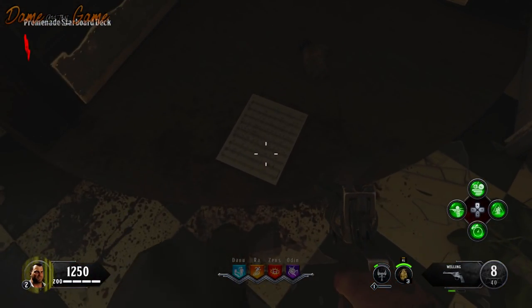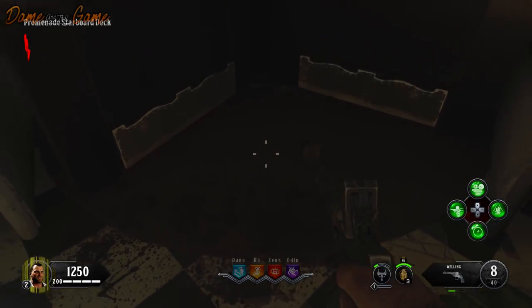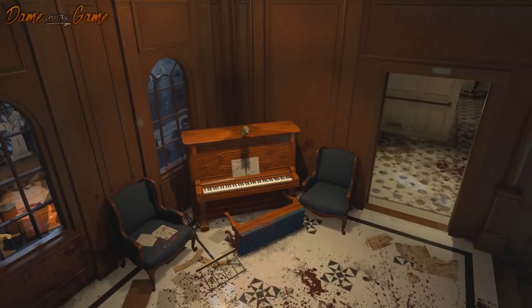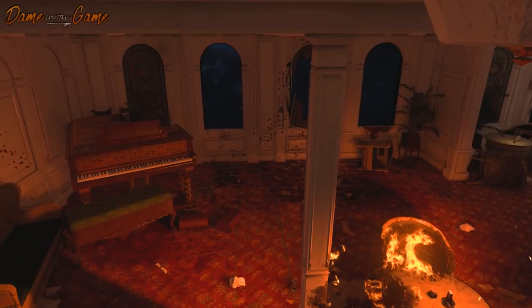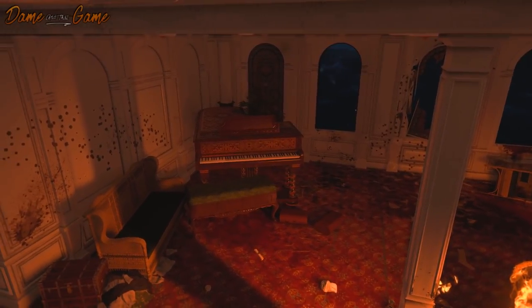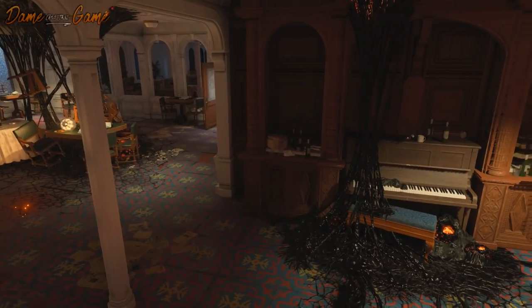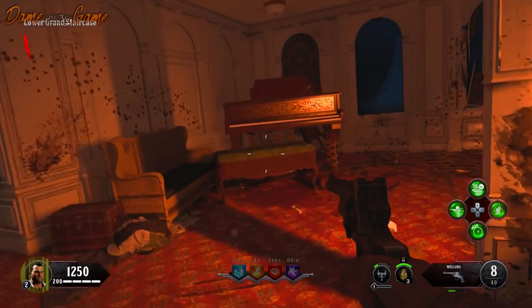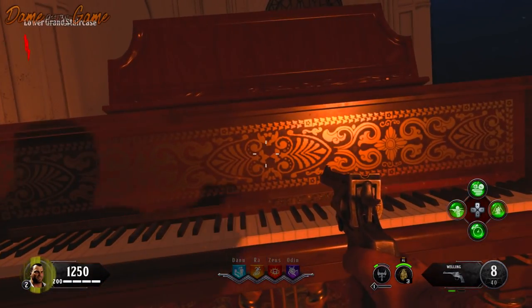You then need to put these on the correct pianos. The three piano locations are all in the staircase area, plus one in the dining room. You have one at the top of the staircase, one at the bottom or midway through the staircase just outside the dining room, and one in the dining room itself. You have to place the music sheets on these in a particular way — not in order, just in a particular way.